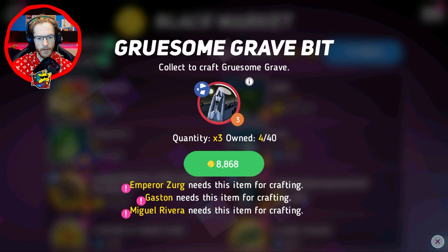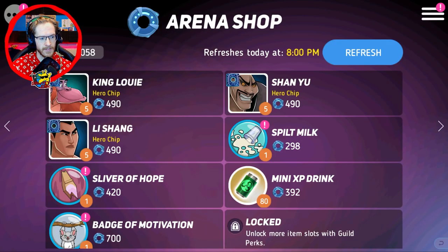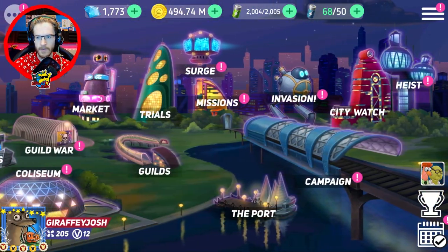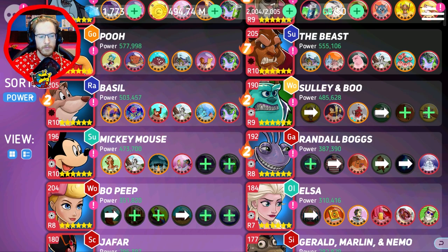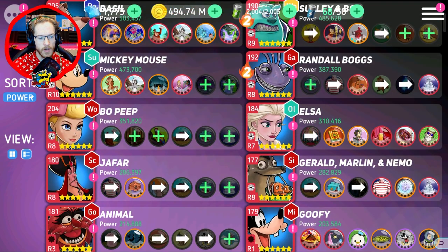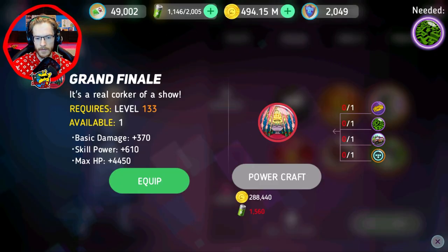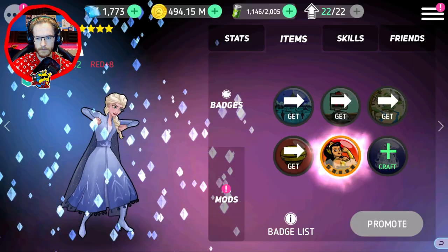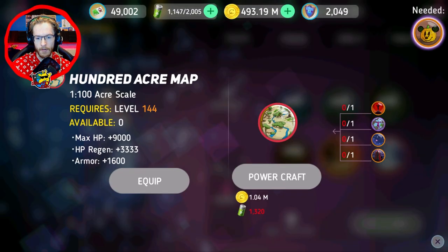I'll grab those as I always do. I don't need any more Wreck shards, that is for certain. Let's go on to a character — I've got all these ready for a big video I'm going to do. I'm trying to think of who I should work on next. I know a lot of people use Elsa, so maybe we should get Elsa upgraded.